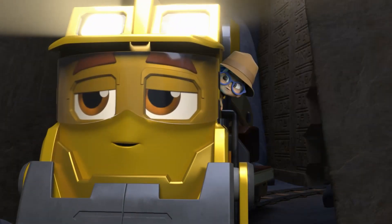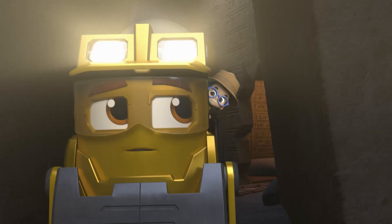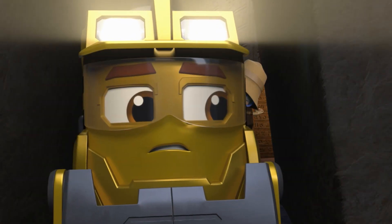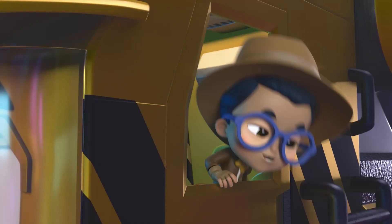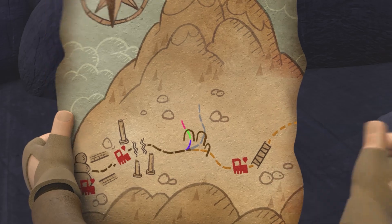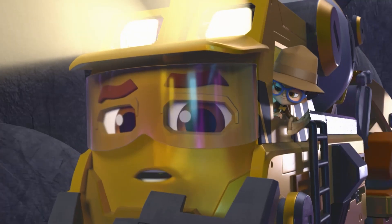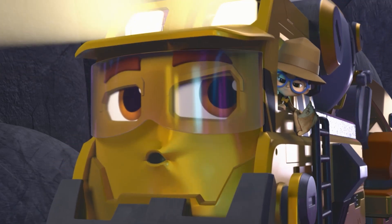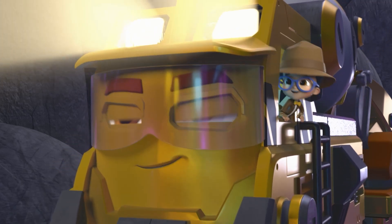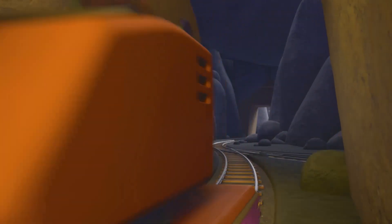Phew! That was close! The map says go around this corner, but go slowly. Very, very slowly. Now, according to the map, the treasure is down one of these tunnels. But we have to pick the right one. I say we take the gold one — King Toot was all about the gold. I agree! Let's go! But let's go slowly, just in case.